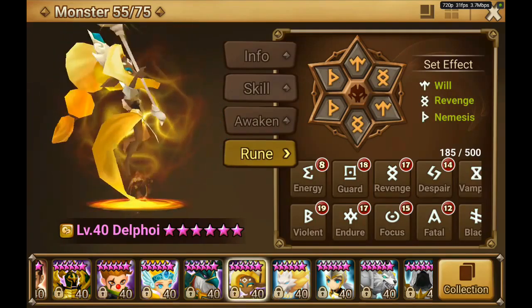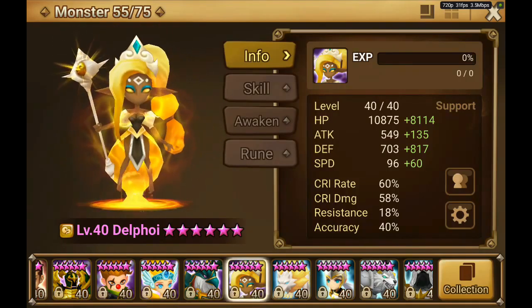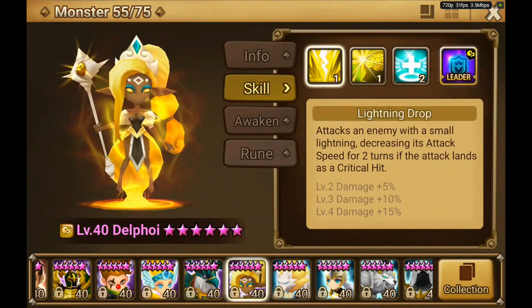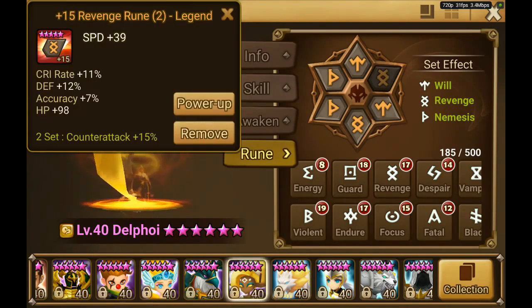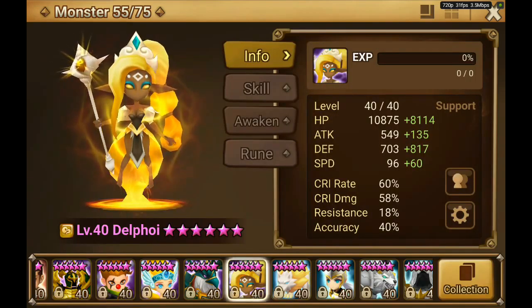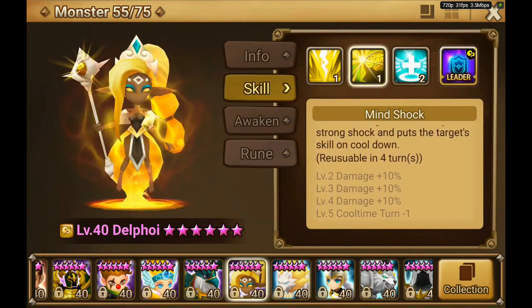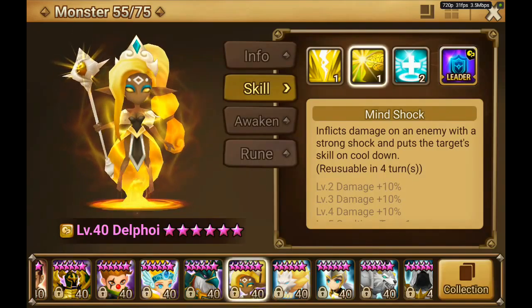Then we have Delphoi. She is also on a really broken set, but I like it - it's not that bad, it works. She has like 60 speed, pretty slow, 40% accuracy. I should go with more accuracy because you want mind shock to really land. And if lightning drop lands and doesn't get resisted it's also very nice. So I should try and find some more accuracy substats. But you also want to have some sort of crit rate because she only applies the debuff when she crits, like with lightning drop. Her skills are maxed as well, except Spirit's Blessing. Mind shock is one of the best skills in the game.